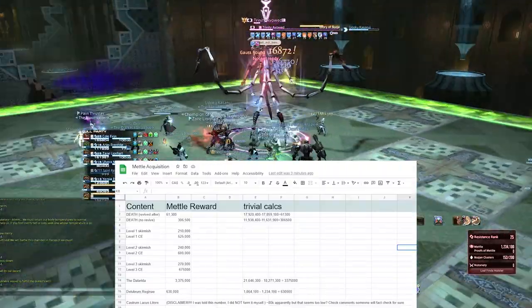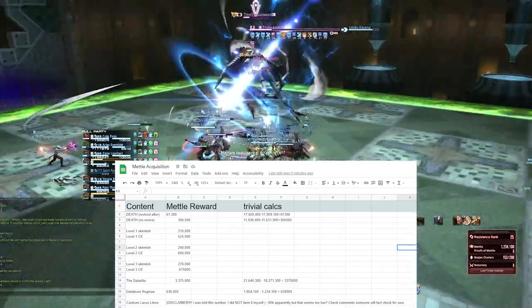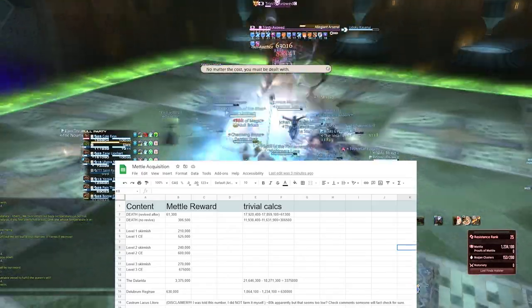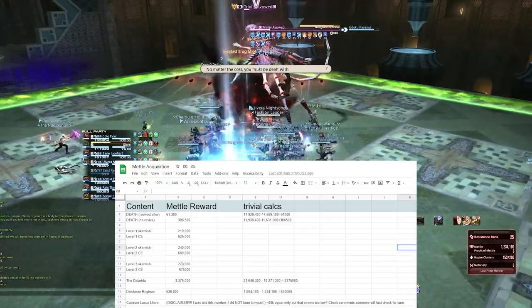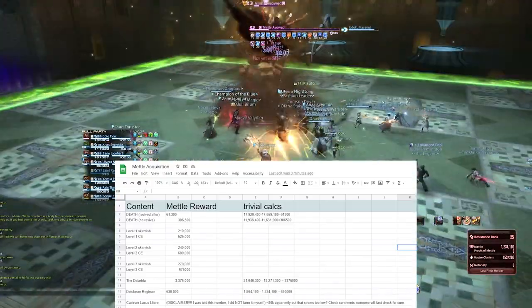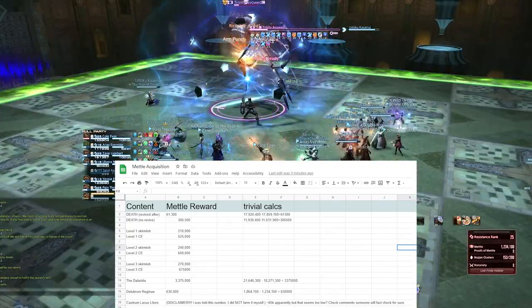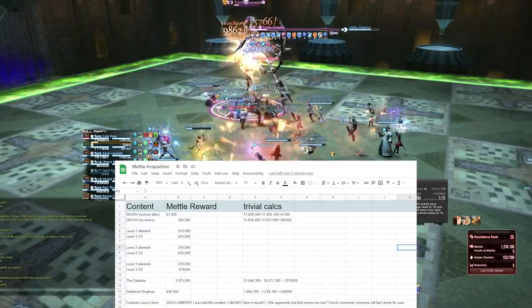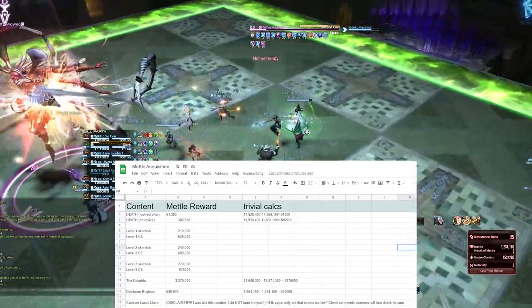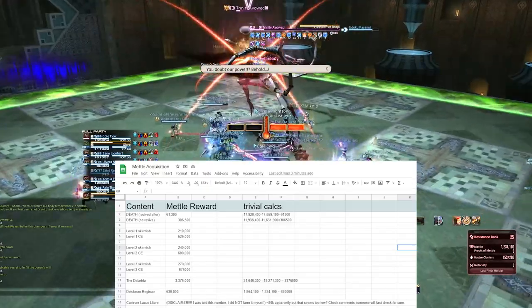One death specifically is going to cost you over 60k metal. Death with no revive however costs over 300k metal, so you really want to be revived — try not to die, but especially try not to release. Delibrium Reganate is only giving you 630k metal. That's terrible — that's literally 2 level 3 skirmishes in Zadnor. Delibrium Reganate is in no way a good way to get metal.